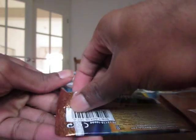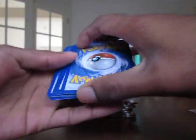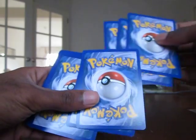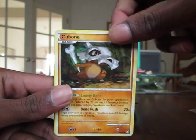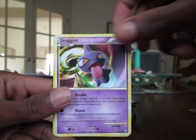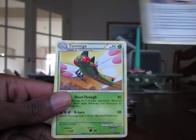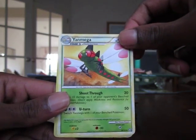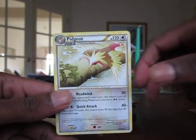Next pack. That Absol Prime is really nice. Venonat, Illumise, Cubone, Carvanha, Shuppet, Unown, Black Belt Supporter, Yanmega, Skorupi — reverse is common — and the rare is Pidgeot.